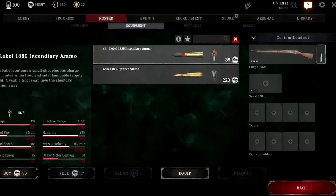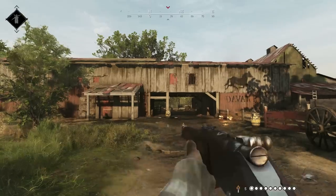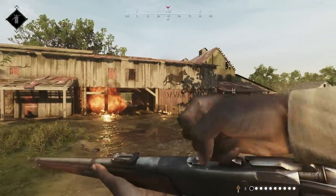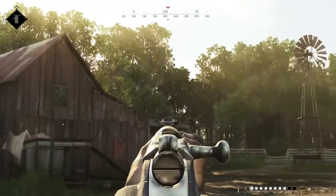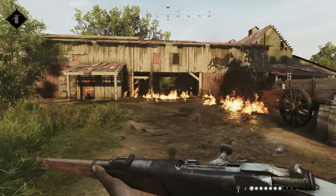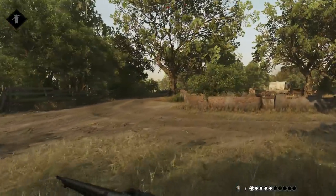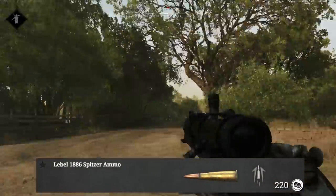The Labelle has two custom ammo options: Incendiary and Spitzer. Incendiary basically ruins all the good qualities of long ammo and gives you almost nothing in return. Short of a barrel uprising — which I'm not ruling out — I would probably pass on the Incendiary ammo.